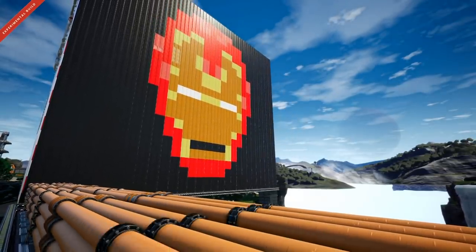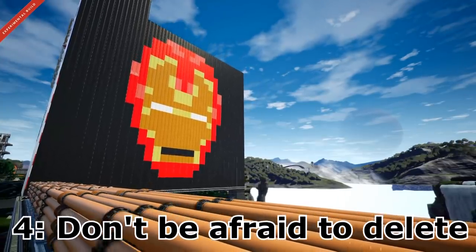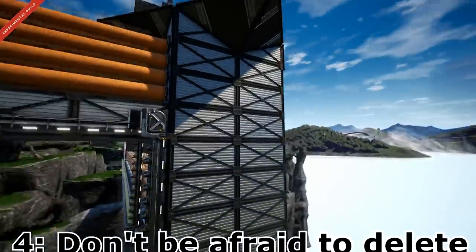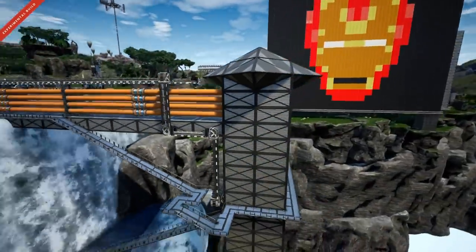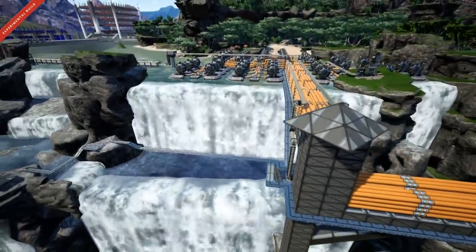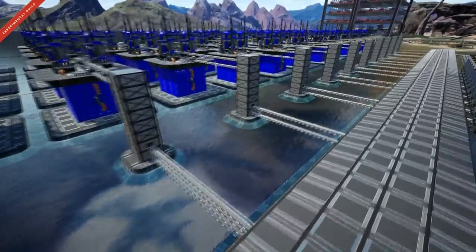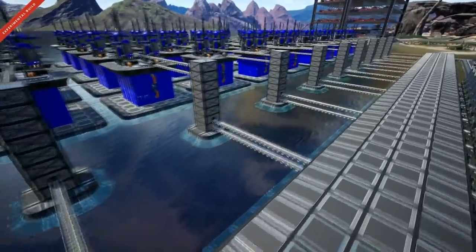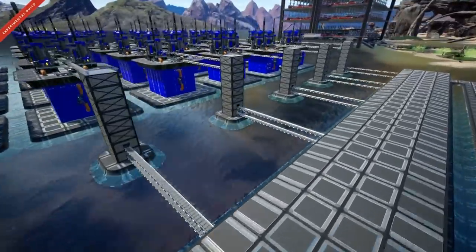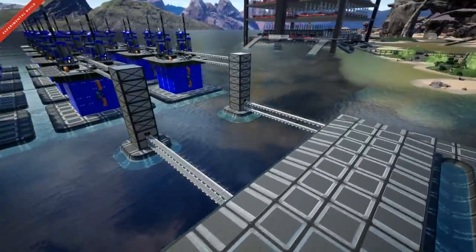Tip number four: don't be afraid to delete. In my opinion, one of the best game design features in Satisfactory is the fact that there is no penalty for deleting — when you delete things, you get 100% of the resource cost back. Which means we have so much room for creativity without any regret. Don't be afraid to try out crazy ideas; in the worst case scenario, you delete it and try again.